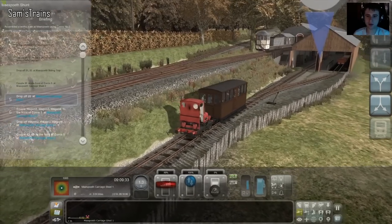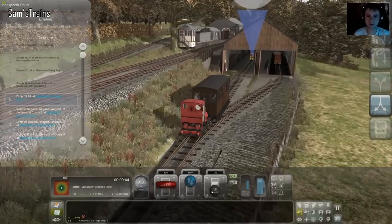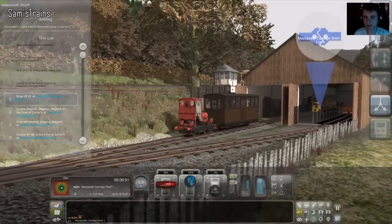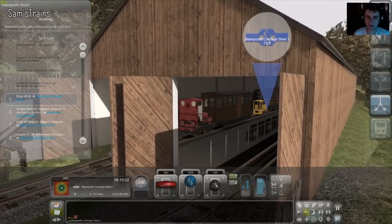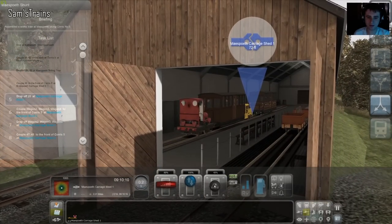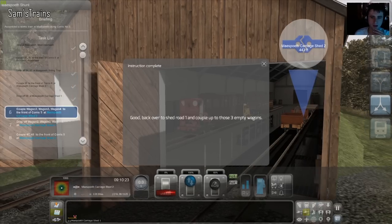Should be able to just let ourselves go — this is fun. Speeding up a bit, got to watch that speed limit. We're off — and there's the other engine, that's the little electric I talked about. Man, that is tiny, it looks ridiculous — I drove it, took the tutorial anyway. All right, let's not crash into it. Actually, the arrow is pointing quite a bit further — maybe I do need to crash into it. We'll see if that's sufficient for the game. Good — go back over to shed road one, couple up to the empty wagons.